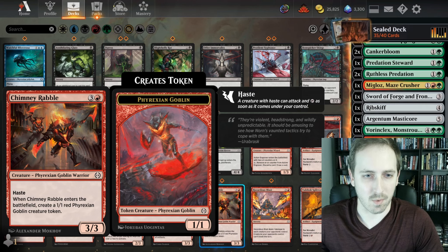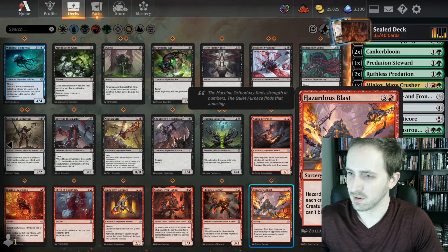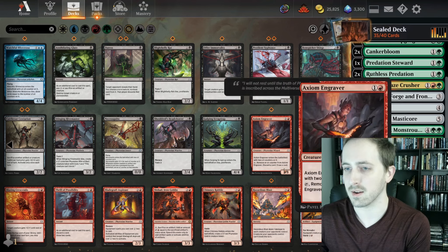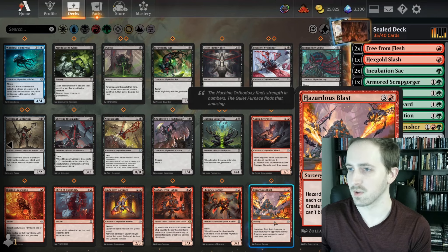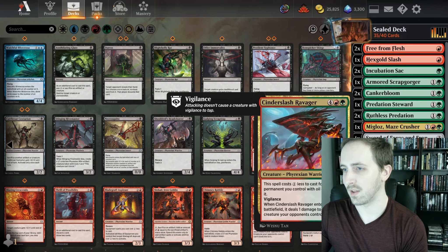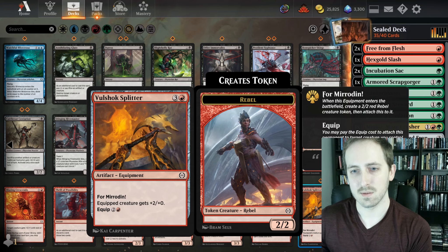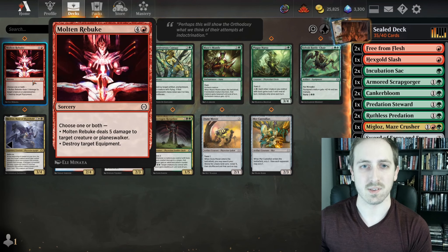4-mana 3/3 with Haste — ETBs, you make a 1/1 Phyrexian Goblin. Hazardous Blast deals 1 damage to each creature opponents control and none of them can block — pretty good if we were super low to the ground, but it clears all the mites. 5 mana deal 5 is usually pretty good — equipment's pretty good in this format, so we're going to go ahead and play that.